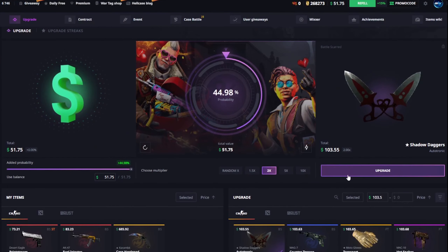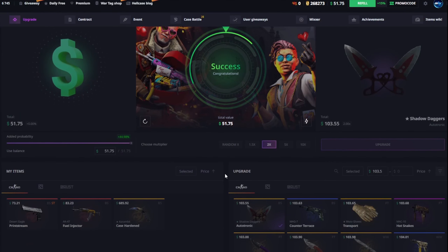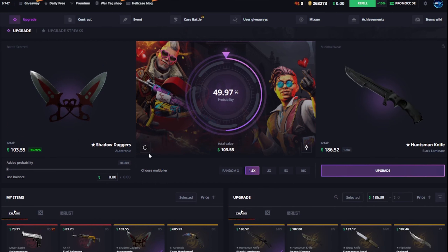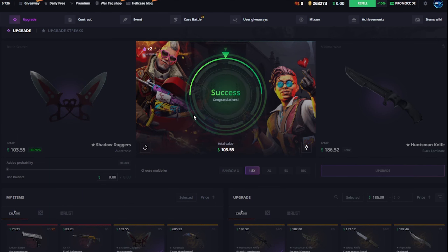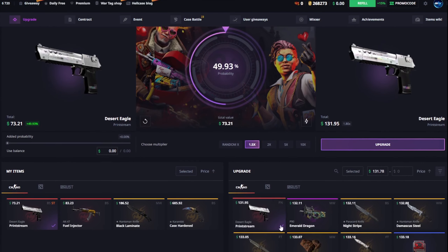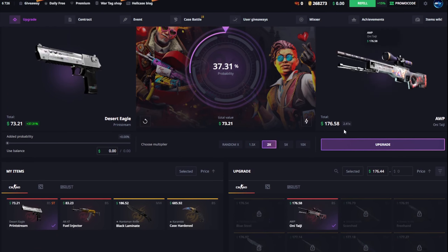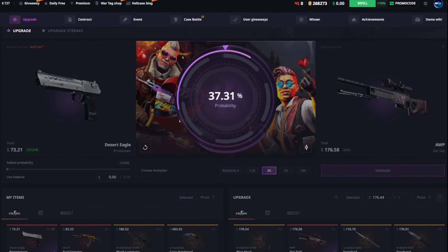We're just gonna do an upgrade on some skins and see if we can hit anything. We try just the cash right now, not the skins, and we got that knife as well — really lovely. We do 1.5 and roll on the other side — come on, 50% — and we got that one as well! We got really nice stuff in the inventory now. The desert eagle I don't like, so I can just waste that away. We can try the AKP one — 37%, damn risky. Oh, that was close.